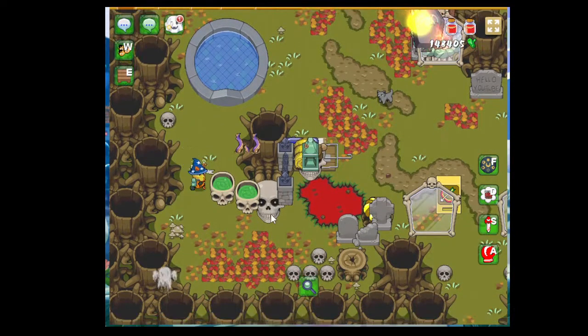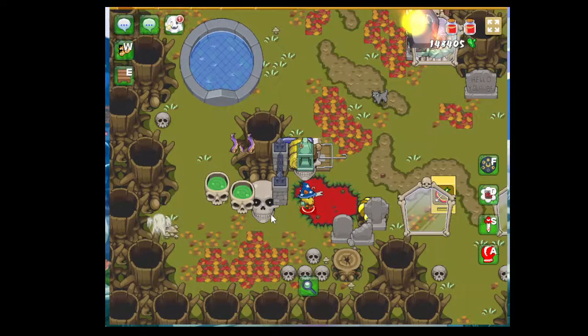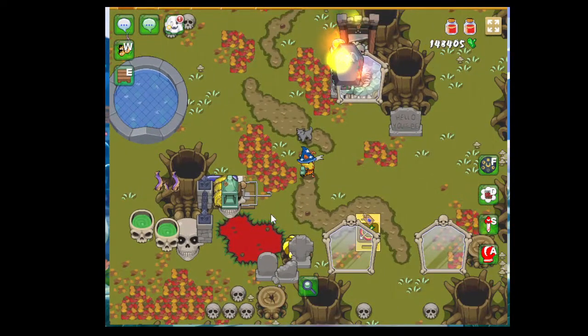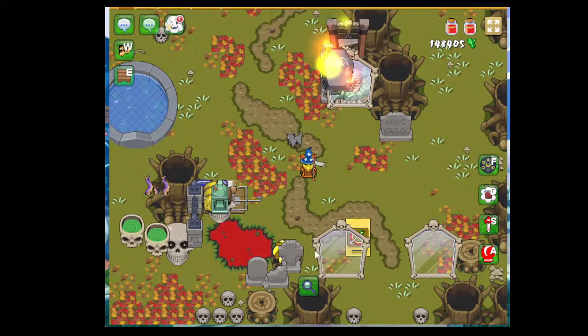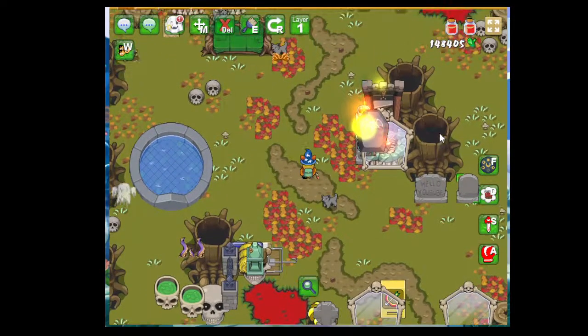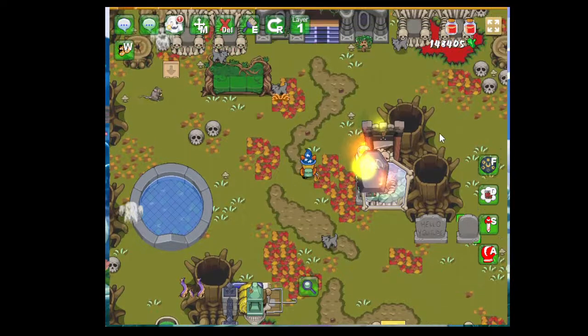I got a lot of skulls, a lot of Halloween-y kind of stuff going on here. I also bought a few gravestones. I'm pretty happy about that, specifically because this level is just asking for headstones. You need to have some kind of graves going on here with the mausoleum and all the dead leaves and pools of blood on the floor. Definitely. All right, so let's get started.